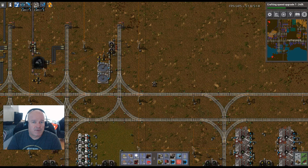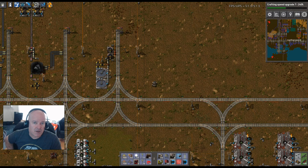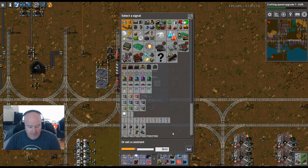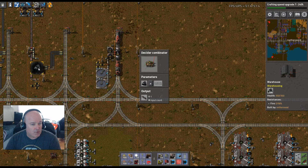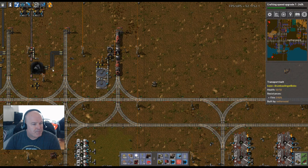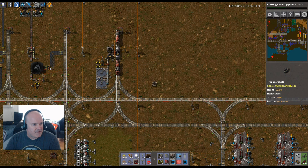Welcome back to Factorio Nether Void, episode 229. This is the third time recording this. First fix: why are we throwing away coke at only 18,000? The warehouse isn't full — we should only throw it away if it's full and we need more liquid, so we'll do it when it's at 158,000, not less than that. This belt is also not configured.